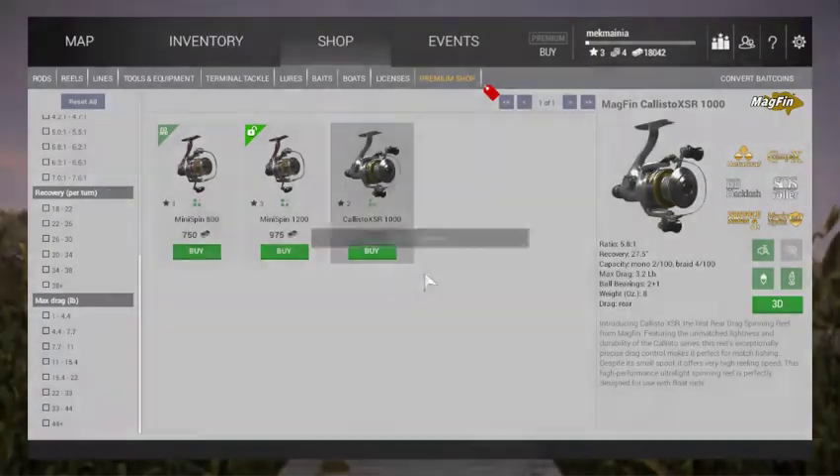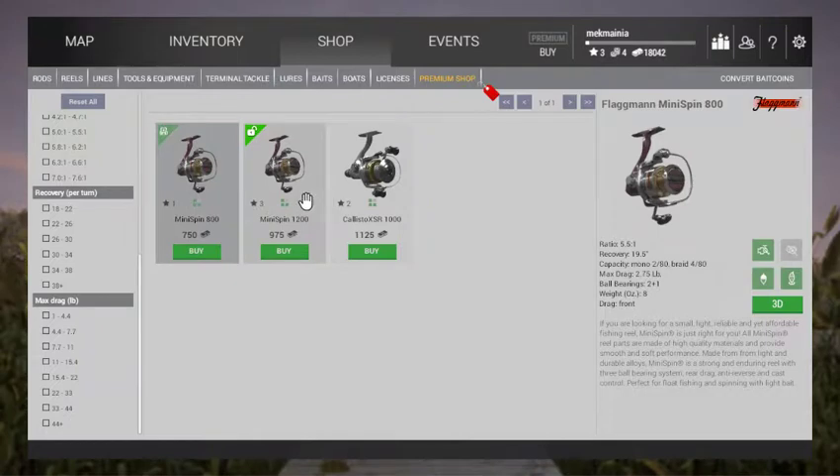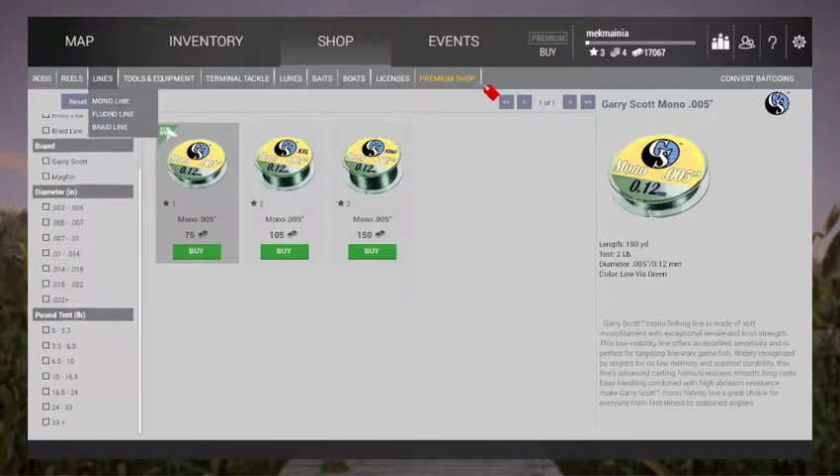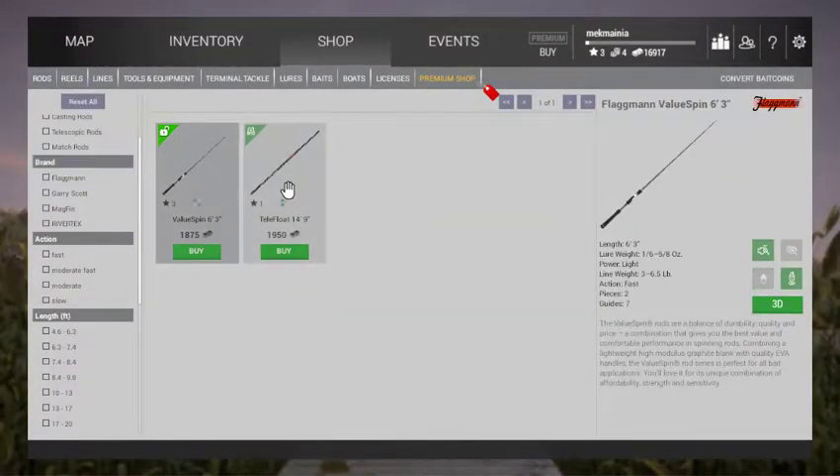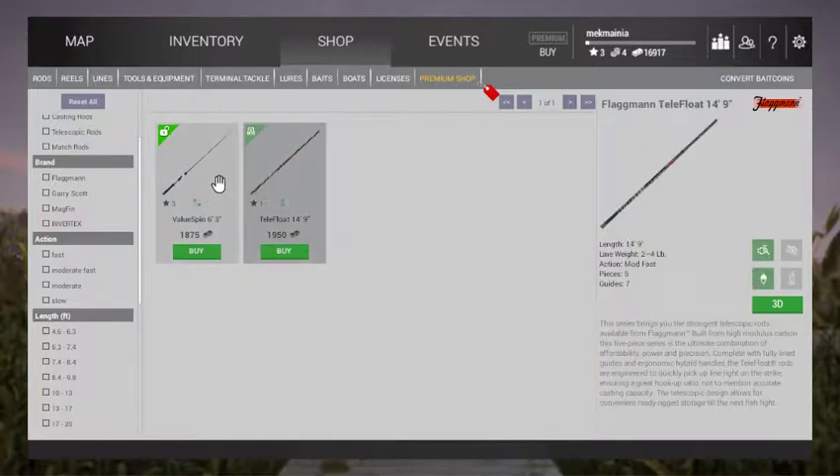How come you can't equip any of this? Can't equip any of this. Weight: 9 ounces, max drag of 3.4. All lines — only 500 yards, test 2 pounds. Wow, these are only 2 pounds. Lower weight, 2 to 4 pounds. Action mod, fast pieces.